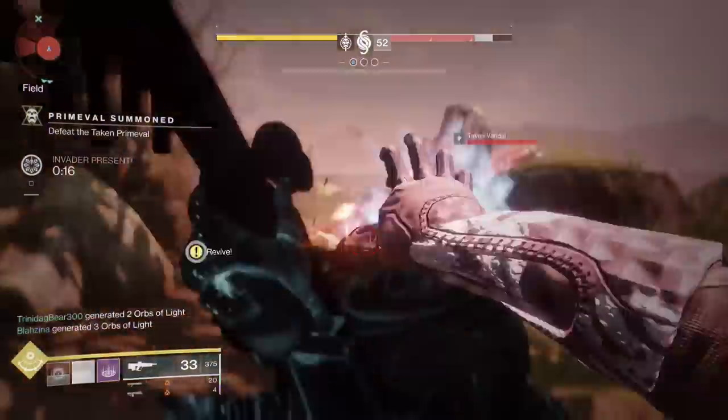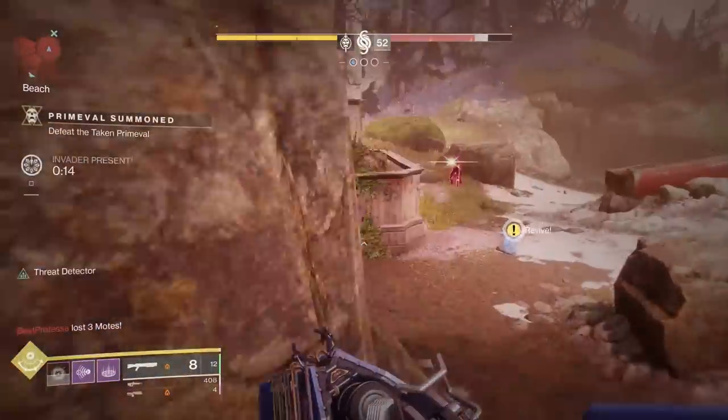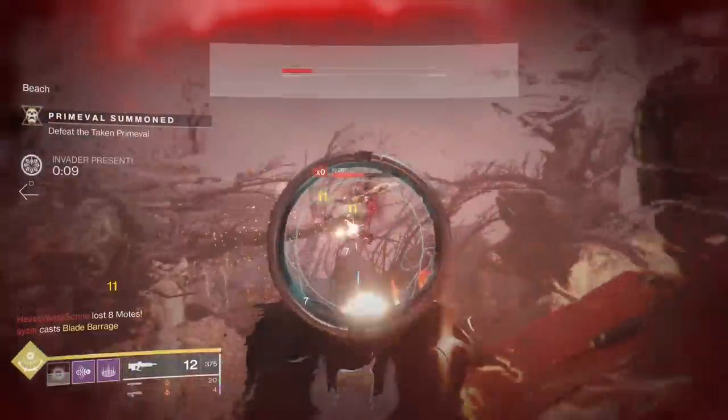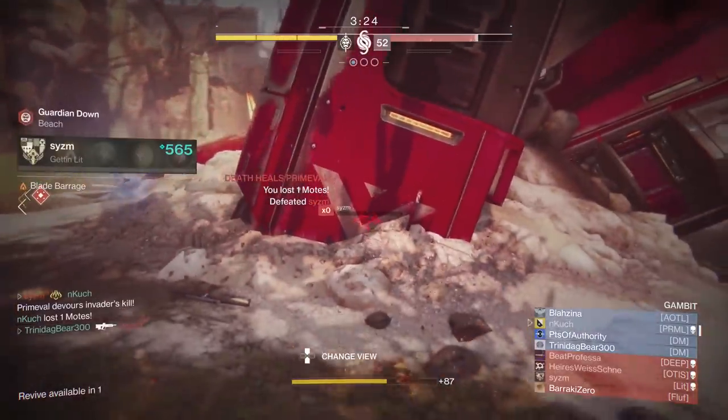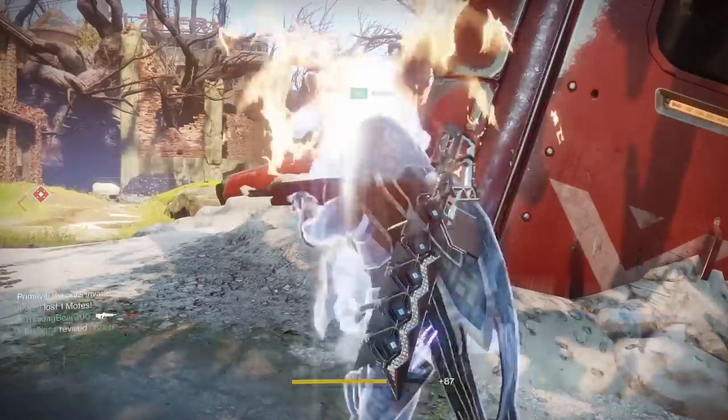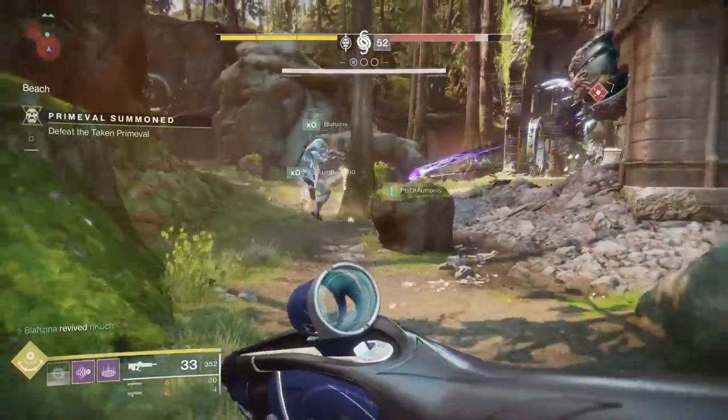The first thing you're going to want to do is get yourself some friends and grind the living hell out of Gambit. There are four primeval bosses that can spawn by banking 75 motes per round: a Captain, an Ogre, a Minotaur, and a Cabal Legionnaire. Your objective is to spawn a rare ascendant boss — a Servitor with tentacles.